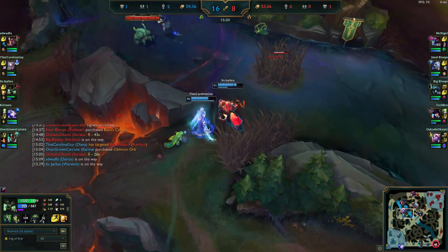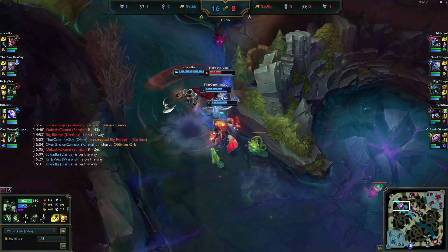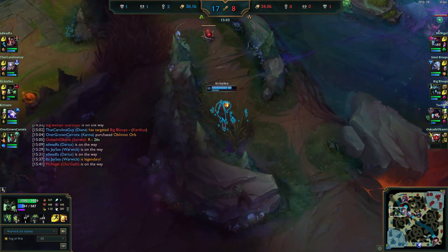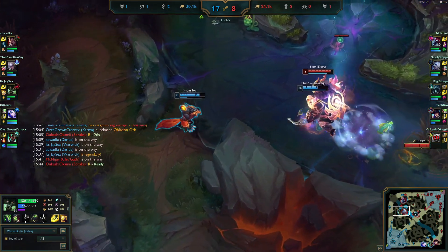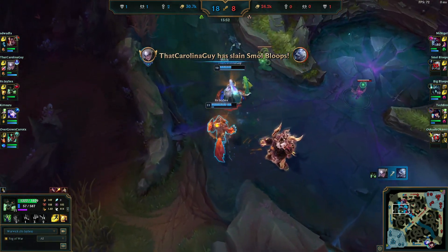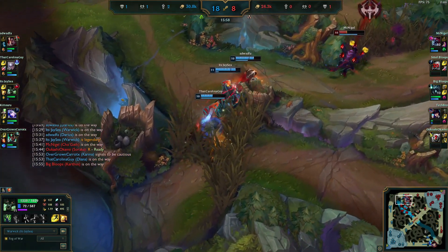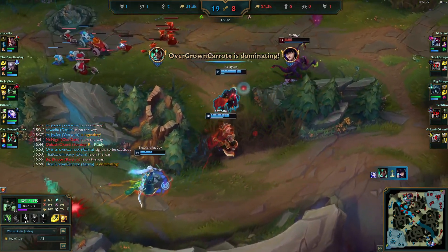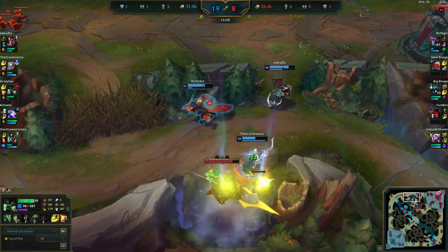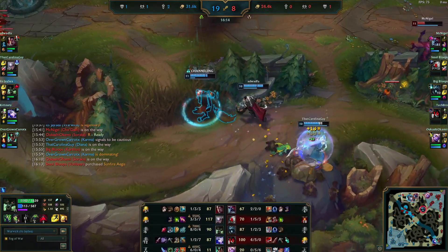We see Soraka roaming up by herself so we pop W and Q at the end to get the kill — one Q did about 30% of her health, that's the power of Q max. Volibear is doing something questionable but we go help Diana pick up that kill. Cho'Gath is up top — there's a flash party going on. We try to catch up with W passive but don't want to get locked down under turret, so we back off. You don't have to dive and int just to get kills when you're already 8-0.